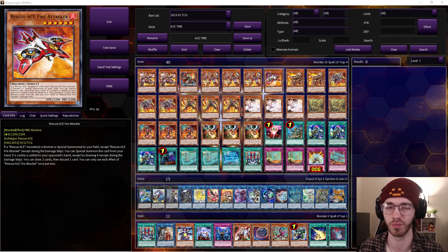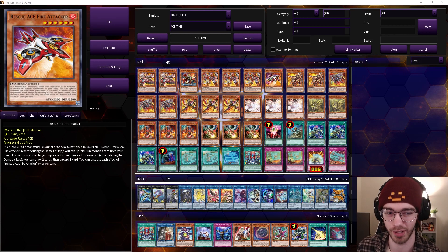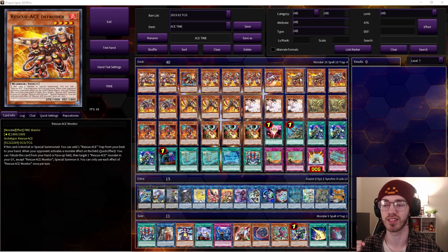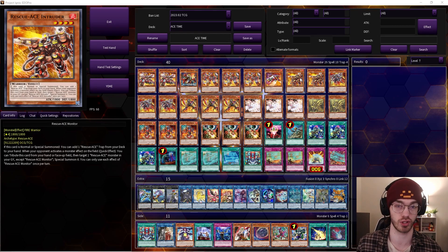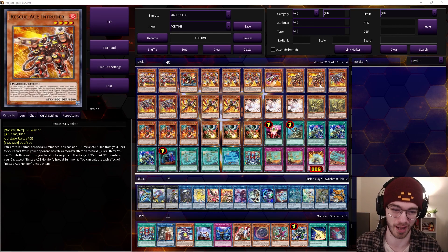Fire Attacker has an occasional effect where if a card is added to your opponent's hand you can draw two and discard one, but that's never really going to come up because most of the time you're just using him as fodder to link summon. Two Intruder — I might be cutting down to one. His interaction effect summons from graveyard so he's just dead in hand most of the time, and he searches your traps, but when you're playing Turbulence you don't really need to search trap cards.